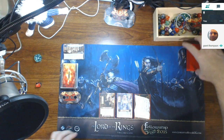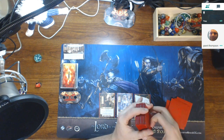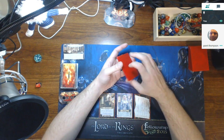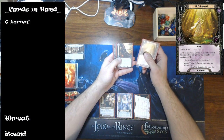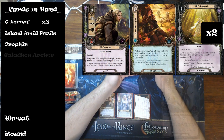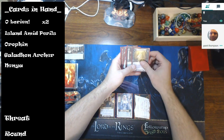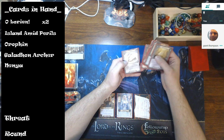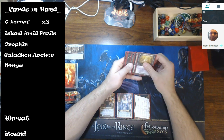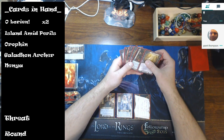You need to decide on whether you're keeping your opening hand. For this hand, I always make a point to try to find at least one of the three resource accelerators: Olorien, Island Amid Perils, another copy of Olorien, or a Finn. I have two of the three — Olorien being one, Steward of Gondor being the second. And I call Nenya a resource accelerator even though she's really more of a resource smoother.